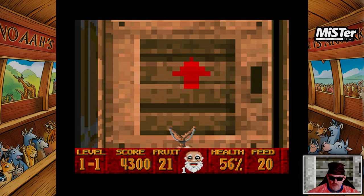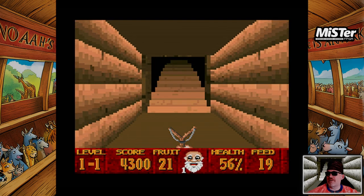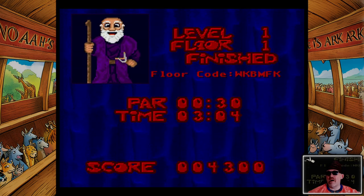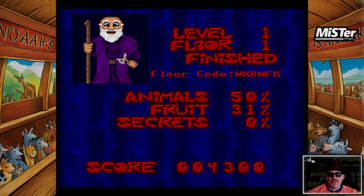It looks like we have found the exit to that floor — let's go up. There we are, look at that — the Catapult of God. Level one, floor one, finished! Gives us a little code there — if you play that yourself you can get through here. We've only sent 50 animals to sleep. And look, there are secrets there — there are secrets in this game.